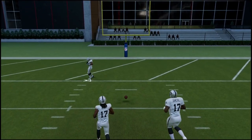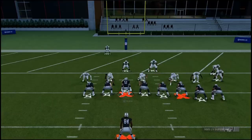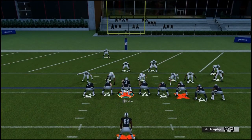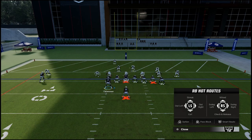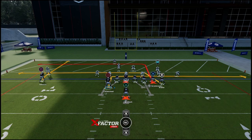I recommend running this play within five yards of the goal line. You're going to make one simple adjustment: take the tight end three, move him to the left, and hop route to swing right. The play should look like this — very simple adjustment.